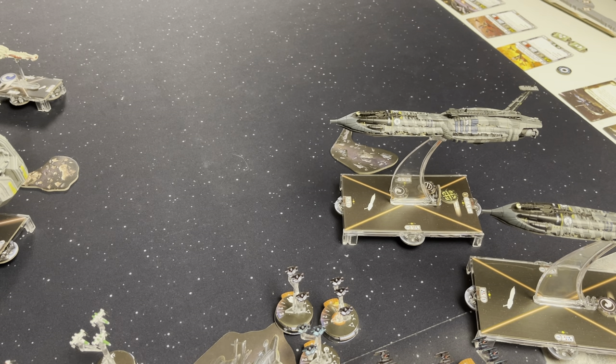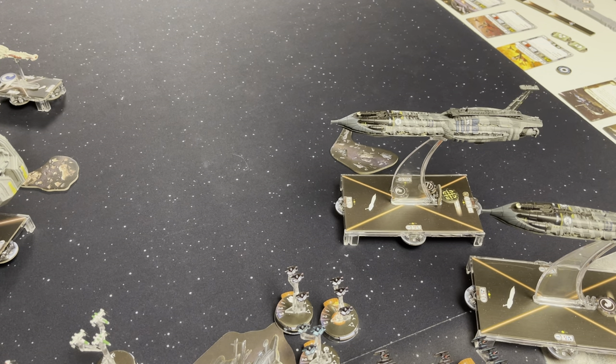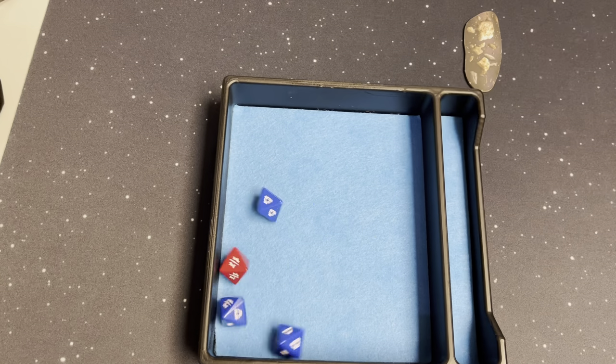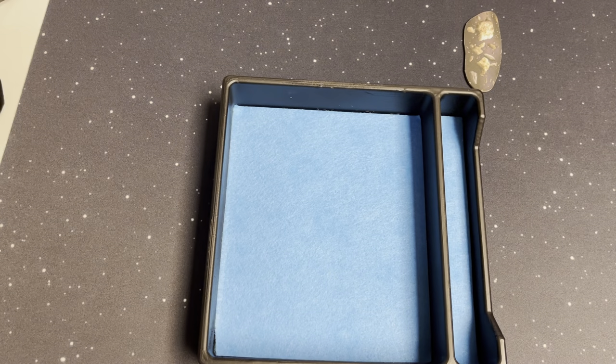We're still just out of shooting range, so we'll move the squadrons. First, I moved up one of the tri-fighters to engage Biggs and the rest of the squadron ball. The first attack with Flight Controllers: three blues and a red. I get to AI something after that — that's real good stuff. We roll a red. We'll block both of Biggs' braces and Jan's braces too. So that was a good start — blocking both braces and doing no damage.